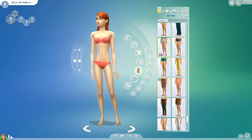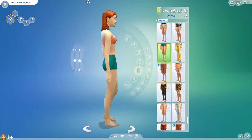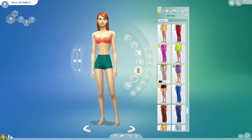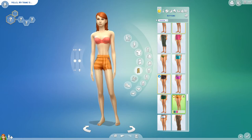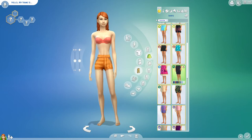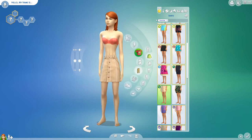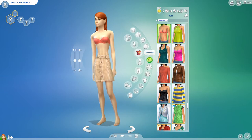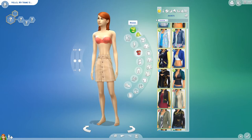Maybe we could go for some shorts with a top, or maybe a skirt. Let's look through the skirts first. Oh my gosh, I love this - okay, we'll choose that skirt. And then maybe a crop top or like a long vesty kind of top.